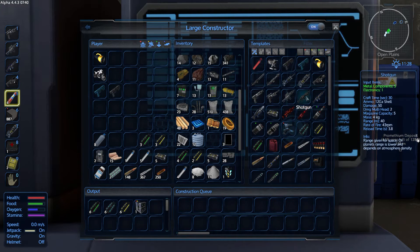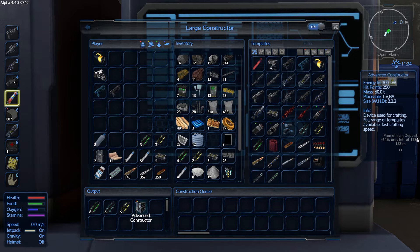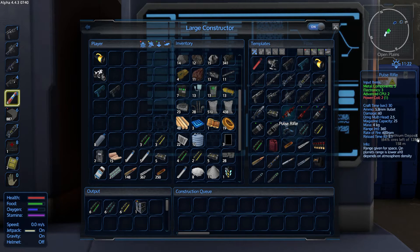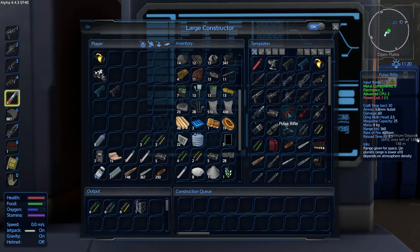The other thing I want to look at real quick: I learned the sniper rifle, assault, rocket launcher. I thought I learned the plasma rifle. The multi-tool tier two must be available inside the advanced constructor because I don't see it in here to build. Oh, here's the pulse rifle — power coil times two. So we can't make that either. We're definitely going to want those power coils — they're going to be very, very important to us.